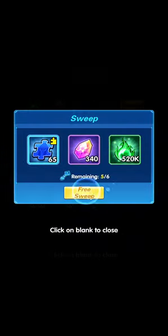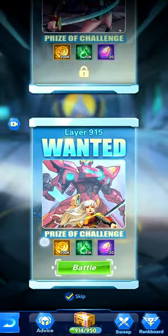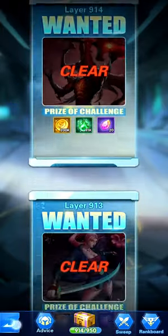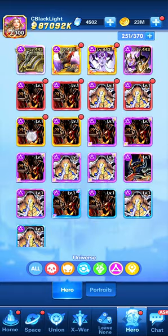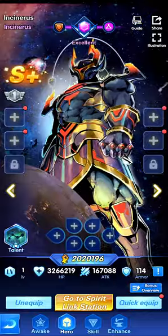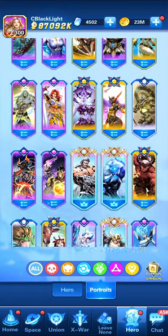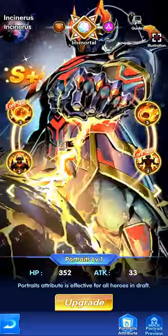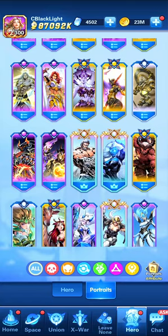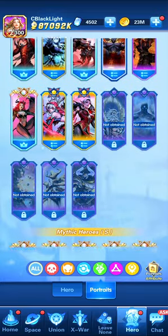For Galaxy Wanted, we're currently at stage 915. We used a new hero recently — using the trial version — to skip some stages and gain additional buffs. Whenever there's a new hero, you can use the trial version to try to skip a couple of stages in Galaxy Wanted. He's fantastic and great.